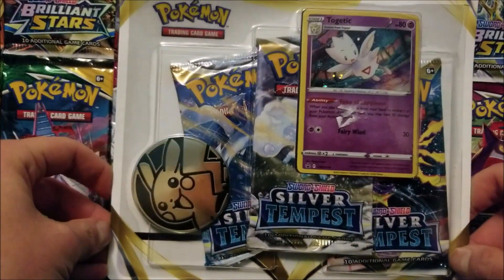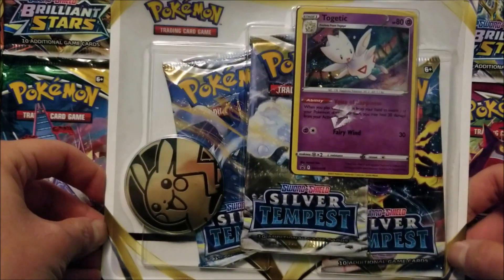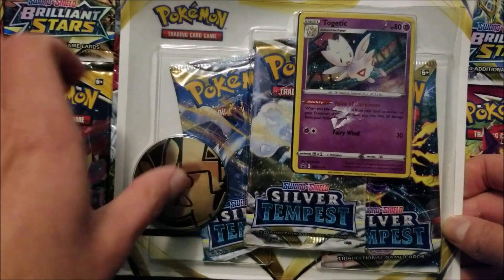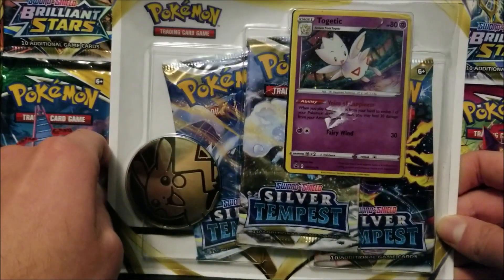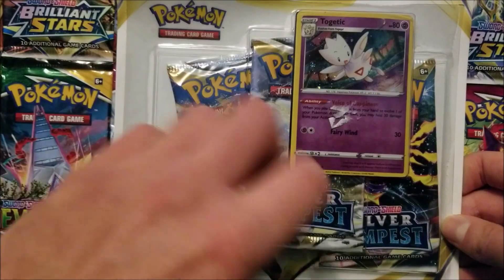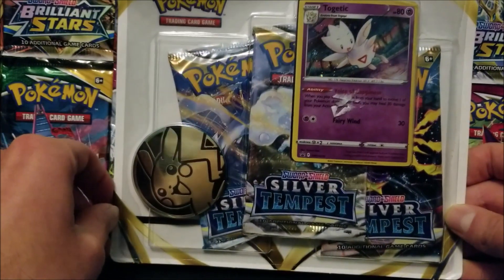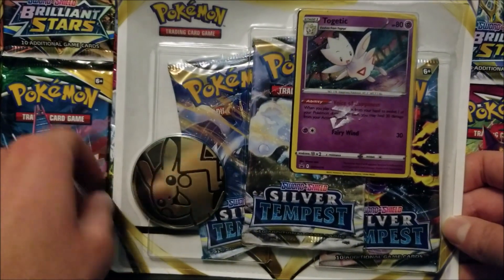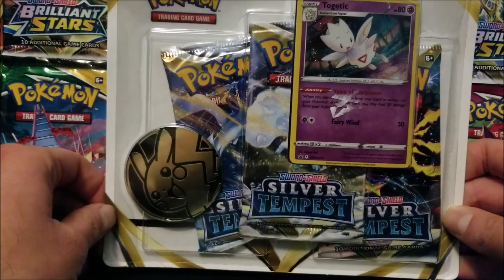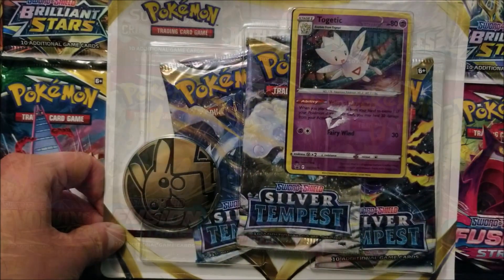Today I am going to be opening up this Pokemon Silver Tempest 3-pack blister. I did open one up with Mana Fee on the front, but I'm going to be opening up the one with the Togetic promo on it. It comes with three Silver Tempest booster packs and a Pikachu coin along with the promo. I'm going to open it up and see what I get.